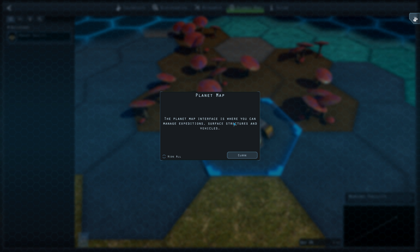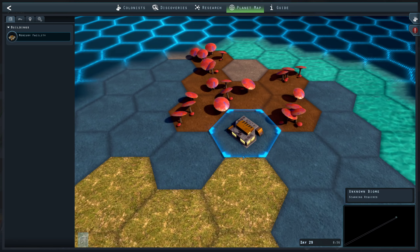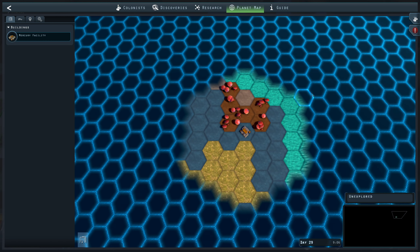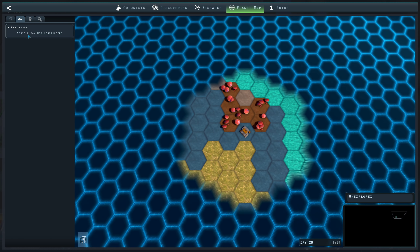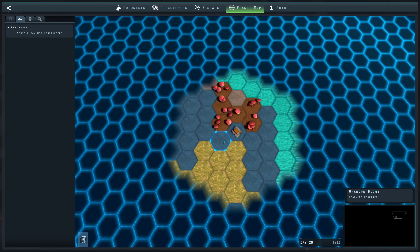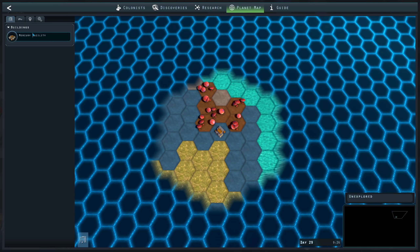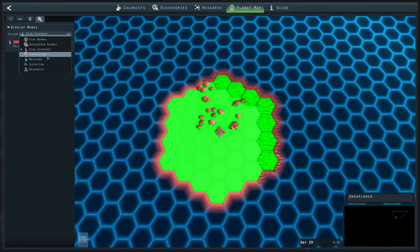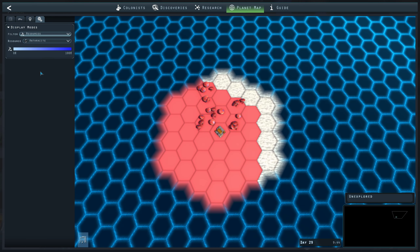Now that I'm in the planet map — the planet map is where I can send expeditions to the surface, build surface structures and vehicles. This is the area that I've discovered so far. Each one of these is a different biome up here. You can also change the view to scan for coverage, temperature, resources — all that stuff.